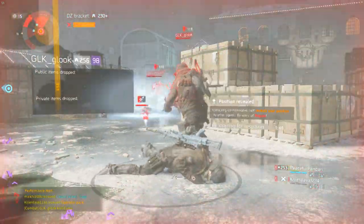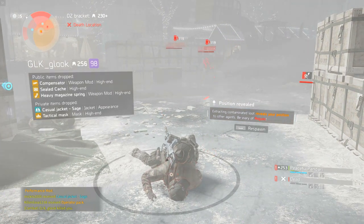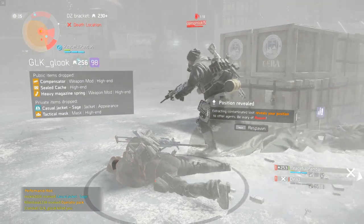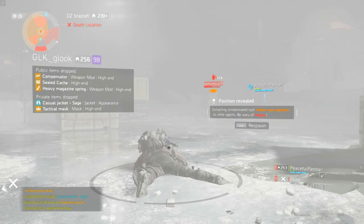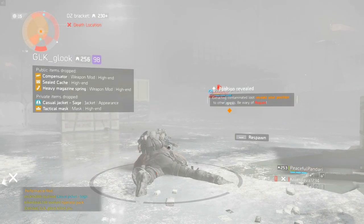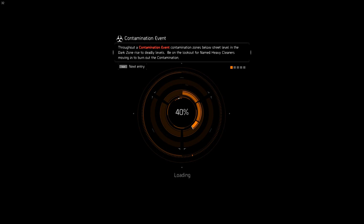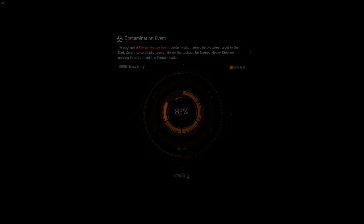So this was the first video about the farming routes I take in the Dark Zone. Note that this is a strategy that works best when the server is not too busy, but it's also a lot faster than waiting for respawns. If you find this guide helpful or have any tips for your fellow agents, feel free to let us know in the comment section below. Good luck farming that new gear. Peace out.